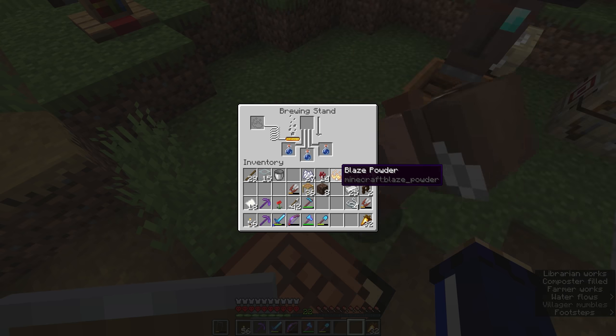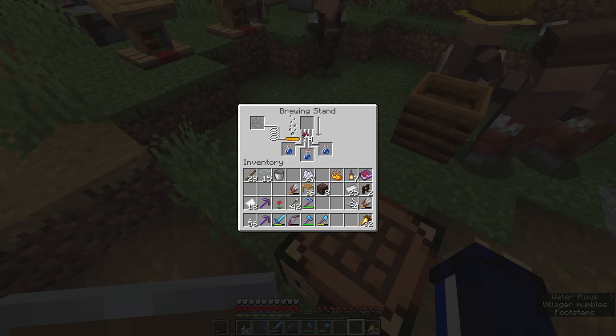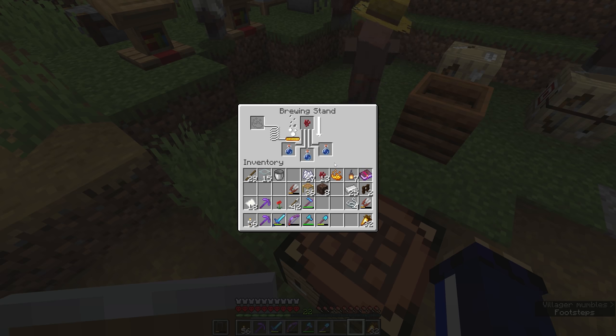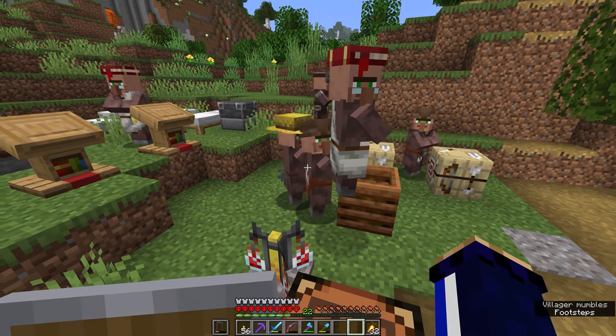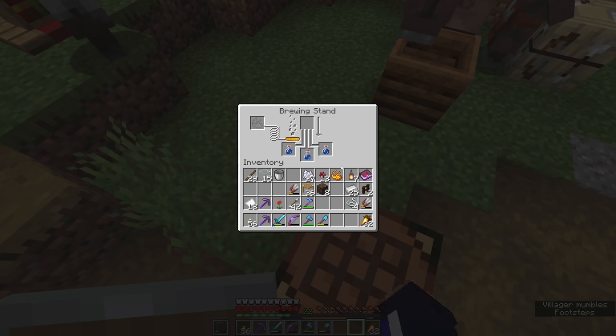Each blaze powder provides fuel for 20 brewing operations. Most potions need to start with a nether wart, so I'm going to put one of those in. There is one potion that doesn't need nether warts — a potion of weakness — which is one of the ingredients required to de-zombify a villager, converting a zombified villager back into a regular one, and that might get us some discounts further down the road.